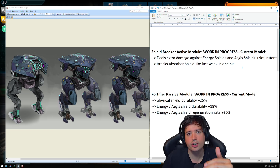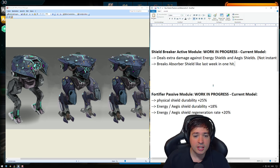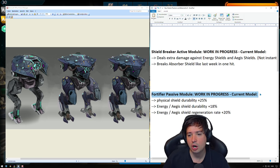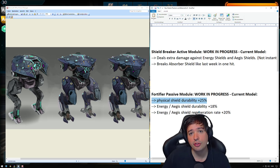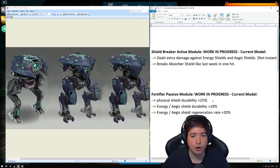We're going to make a test server video and check it out, and then I'm going to give you guys my feedback again, same as I did last time. And then we have the Fortifier passive module, which has also changed statistics. We have a physical shield now with plus 25% durability. That's a lot — it's the same amount of durability bonus that you get from the pilot skill, which you can only get once. Here you can have up to three passive modules with 25% more physical shield durability. Imagine you put this with a pilot skill on a Bulwark — that's 4 times 25% more durability on the physical shield. That's going to be insane.